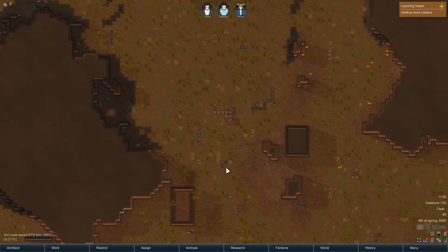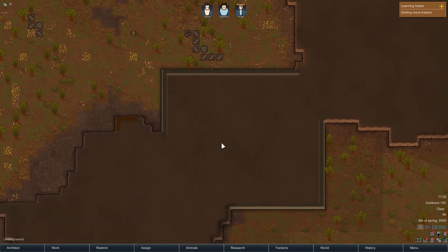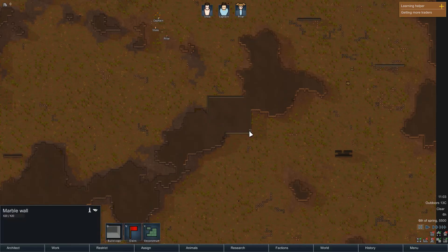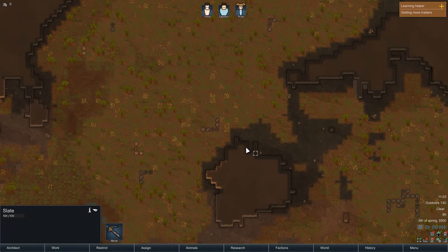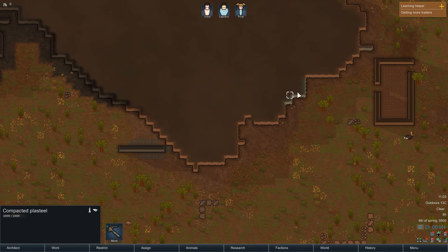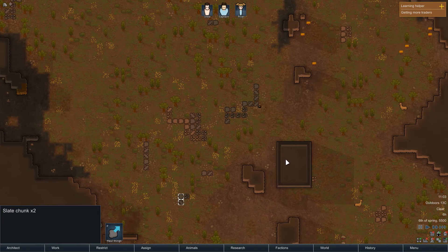I'm taking a look around, trying to figure out where I want to put things. This big, big scary area — I'm guessing there's probably something dangerous hiding there, judging by the fact that it's very large. Something we probably do not want to dig into. We have a lot of slate lining these walls, which is kind of cool. Some walls that already exist. Some sandstone. Some plasteel, which will be useful for later. Uranium ore, which will be useful.